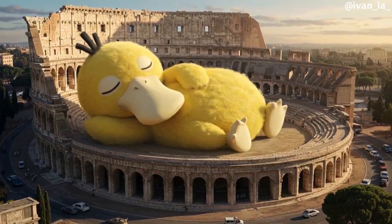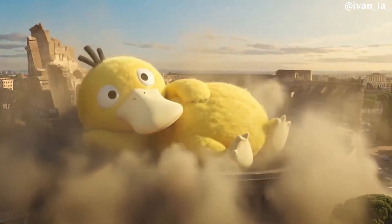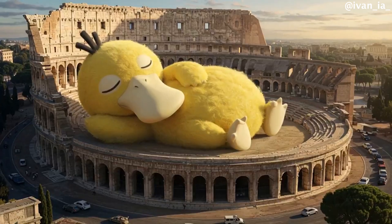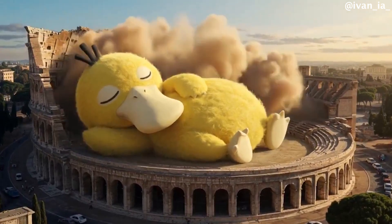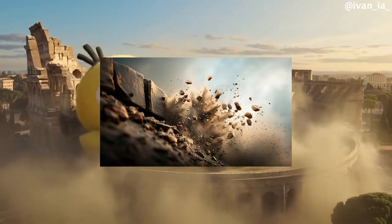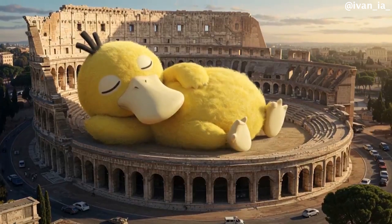Moving on to the next sample, we have Psyduck from Pokemon lying on the Colosseum in Rome. This thing is really breathtaking. See how realistic the fall looks on Psyduck. The damage of the Colosseum would have been better — no rocky debris after the damage. The plume of dust definitely looks realistic but feels like sand rather than rock dust. It's still awesome to see AI generate this level of detail.